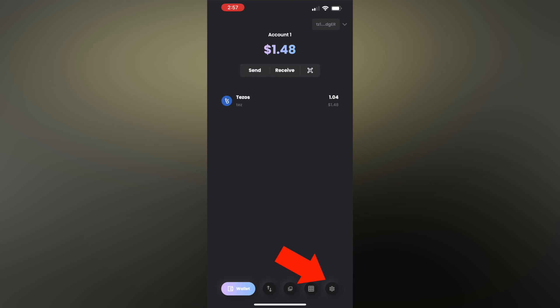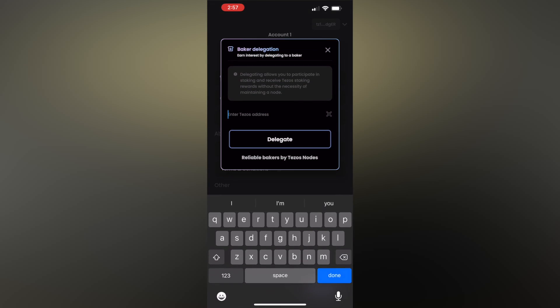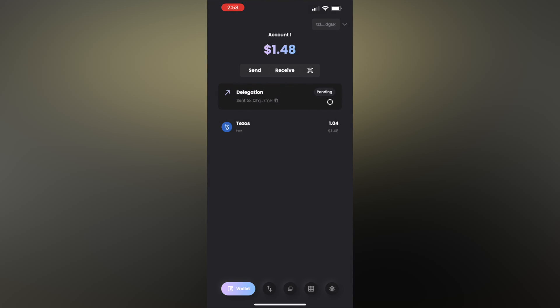the settings cog in the lower right. Select baker delegation, and now paste in your baker's address. Press delegate, hit confirm, and you're all done — easy-peasy! It'll take you about five weeks to receive your first rewards, but